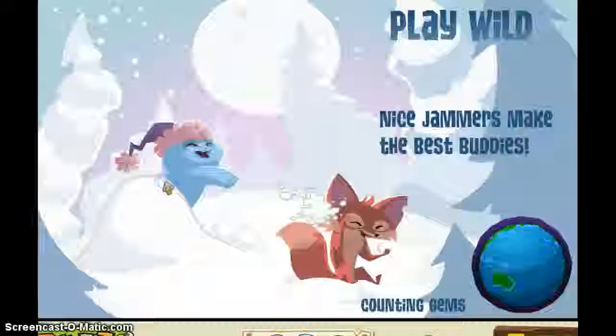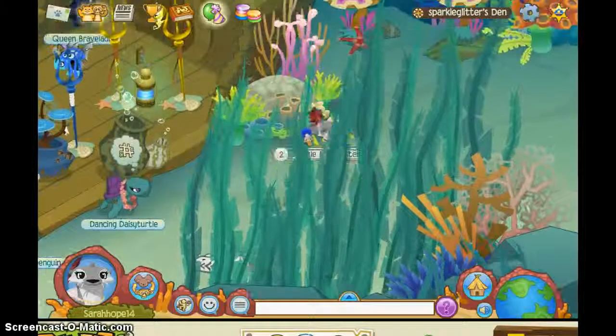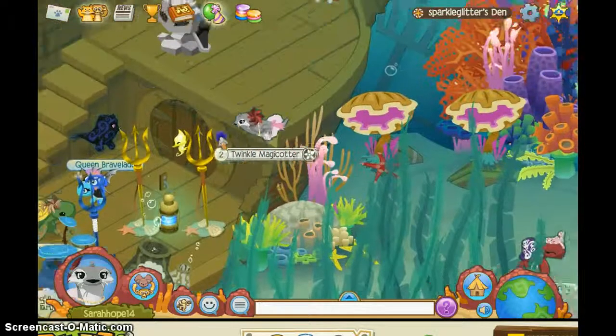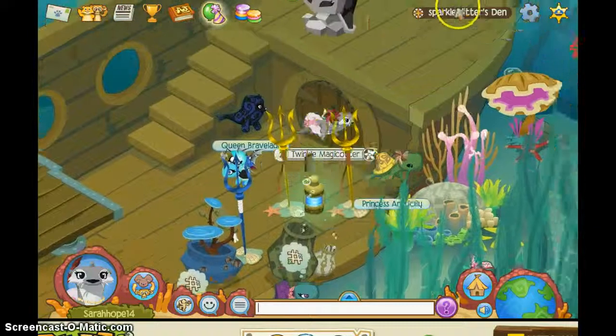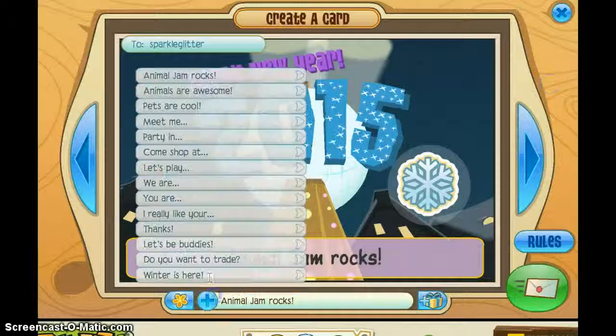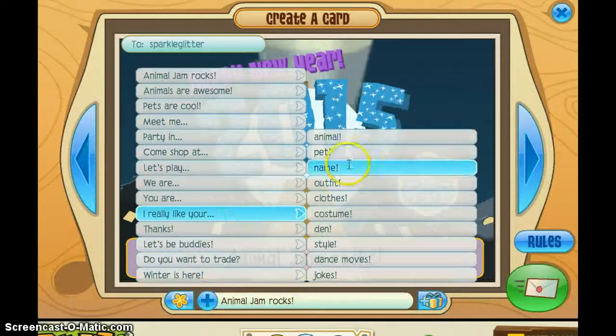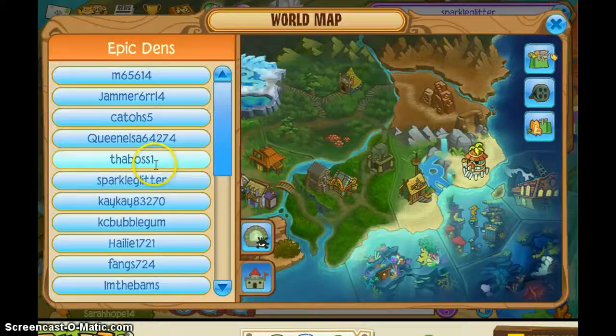Okay so let's go to Sparkle Glitter. Oh wow, it's underwater! Sparkle Glitter — she's a lipid. I really like your name, it's pretty cool. I like Sparkle Glitter — I should have seen mine.